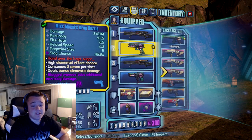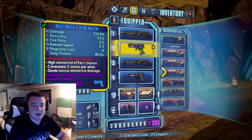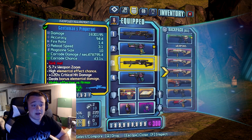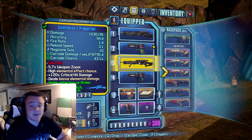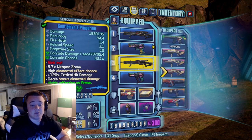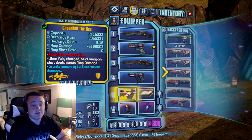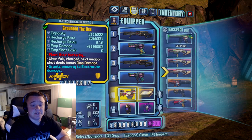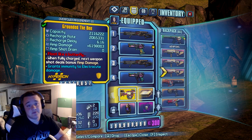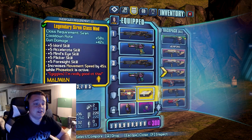I use the Grog for healing. I also use the Pimpernel for more beefy enemies — like a loader, and of course I have the corrosive one for loaders. I use a B-shield, obviously, which will make you do a lot more damage. It's very helpful for doing a lot more DPS and stuff like that.